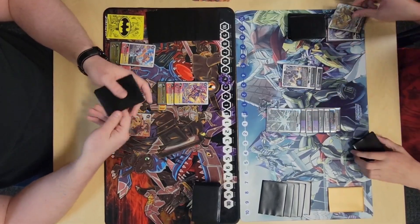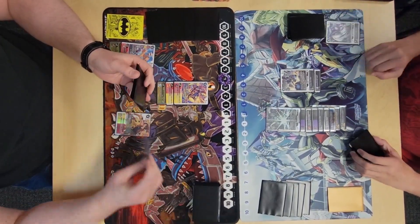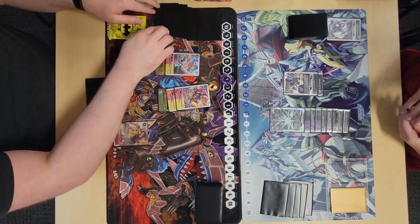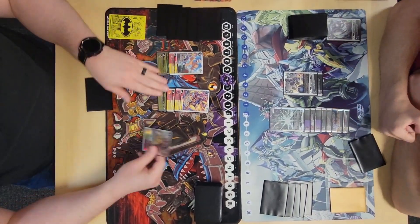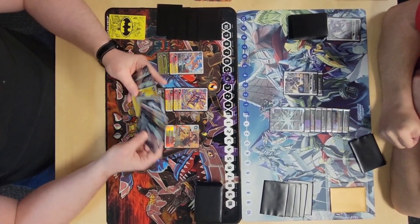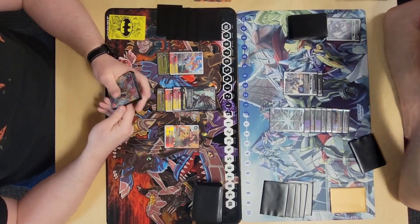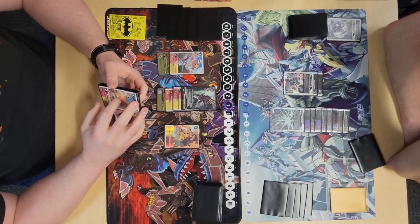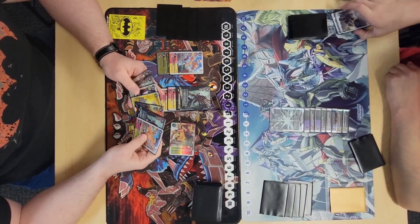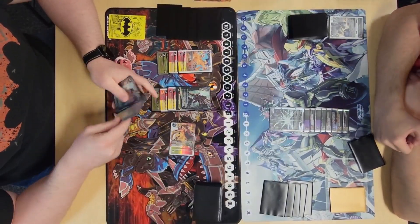He evos into BT13 Alphamon, tucks a source, and now all my ten-cost Digimon cannot attack — pretty big bummer. So I start my turn and turn my Marcus into a Digimon using my Agumon's effect to save a memory, evo into Shine for three, swing with Marcus, trigger Shine's effect to minus 6k on the Dorugumon.